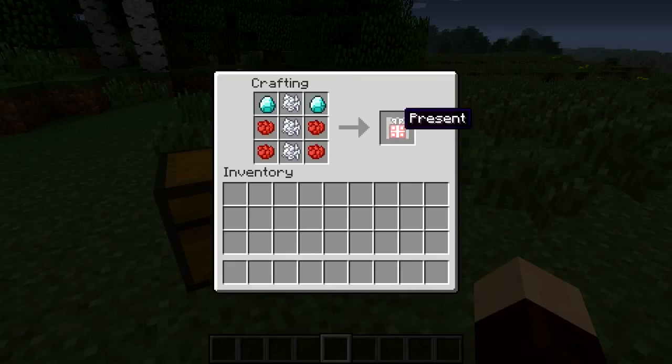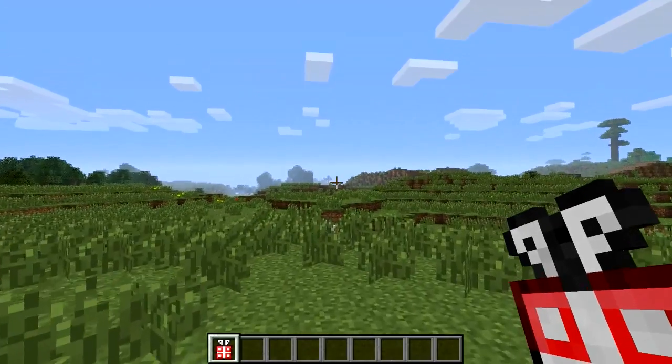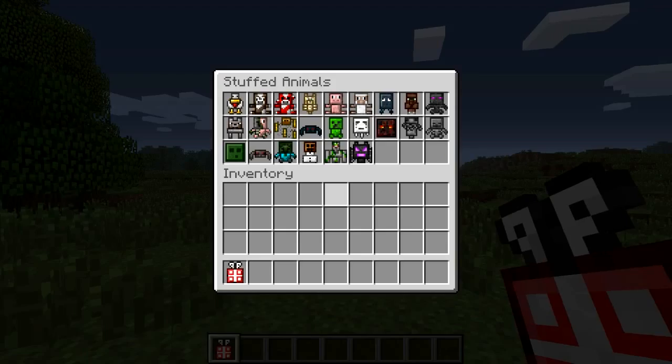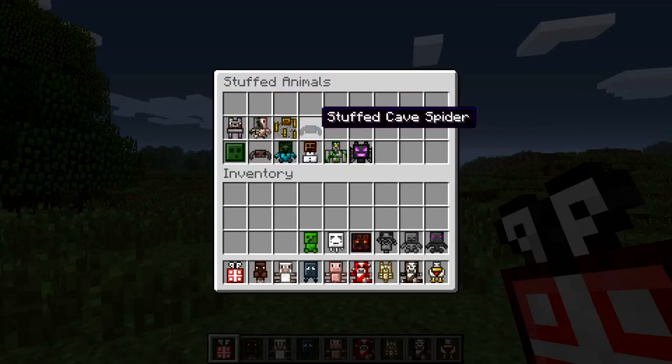So here's the recipe to get yourself a present. Grab yourself the present, scroll to that in your inventory, and then you just right click it and it will open up like a chest. And in here you will see that you've got loads of teddy bears, stuffed animals. So let's grab them all and then we can show you what they look like.